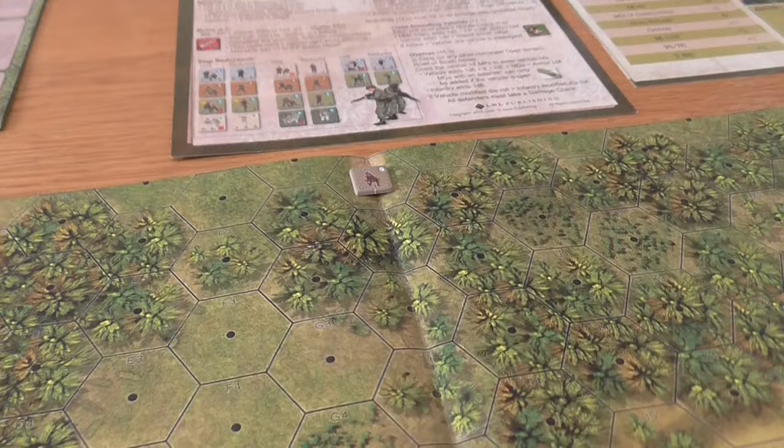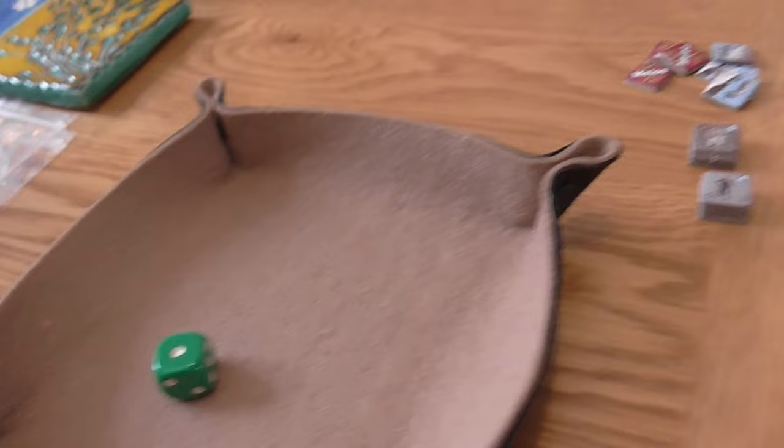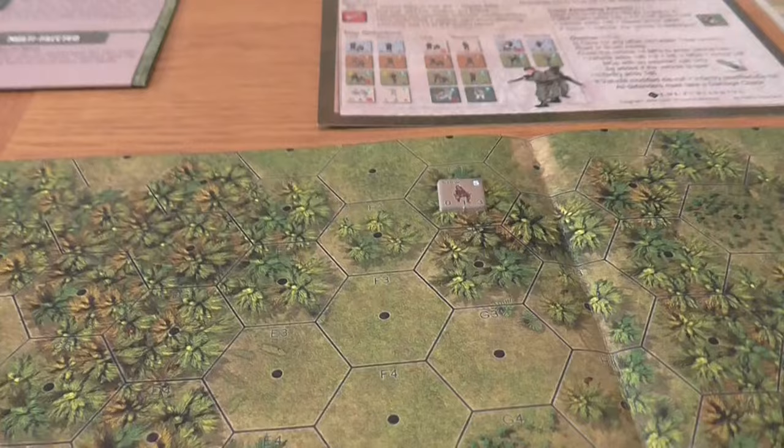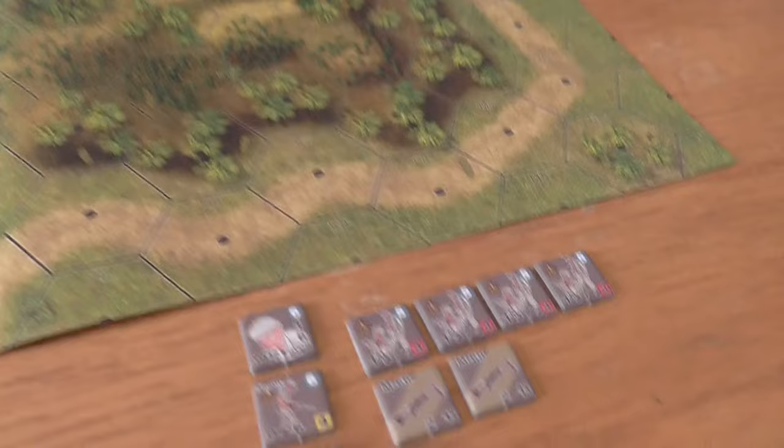Let's roll the dice to see where our American aircrew goes — that's a one. So he's coming in here. That's not good for the rescue mission — good for the VC. Now we get the first impulse with the New Zealanders, who want to bring as many troops onto the board as quickly as possible.